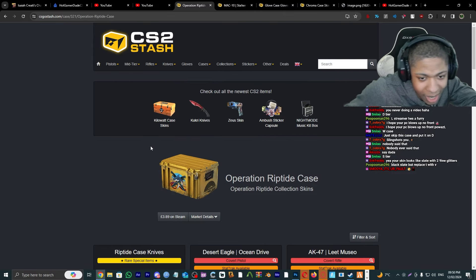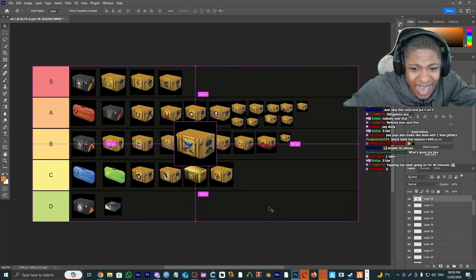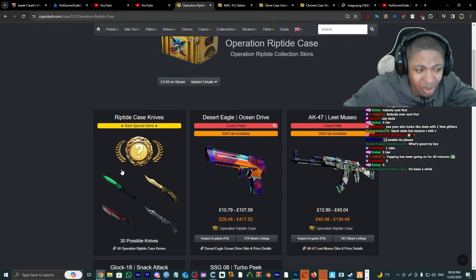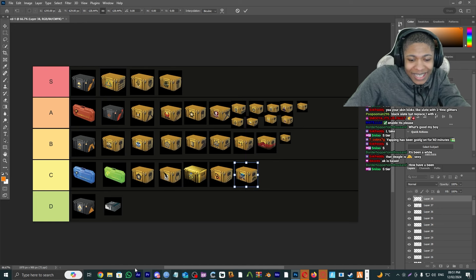Operation Riptide Case — I've never opened this one either. Looking at these skins... that's going D tier. Actually no, I'm gonna move it up to a C tier — because you can get good golds. C tier, that's about it.